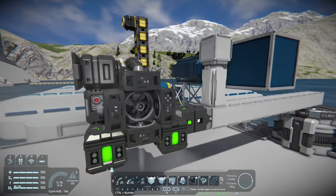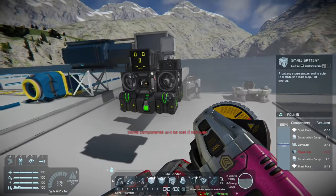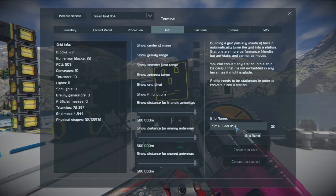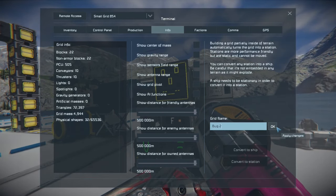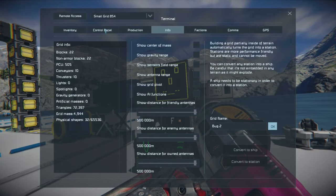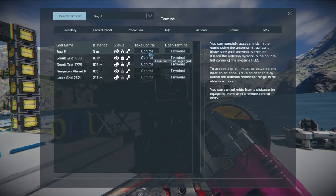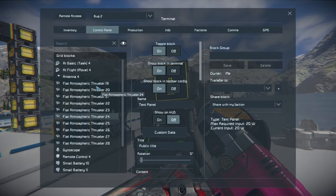Looks like we have everything on here, so let's disconnect. Then we'll rename — if you go to the info tab, grid name, we'll call this Bug 2. I just put 'buck' by accident. There we are — Bug 2. Click OK and it'll save the name of your ship. Then you can see if you go to remote access, Bug 2 is available. The other one I just kept as small grid — I probably should have renamed that one as well.